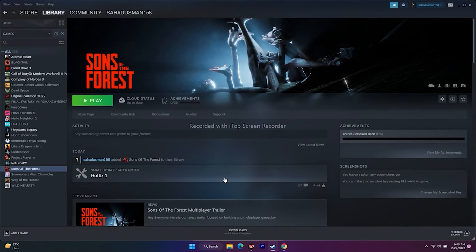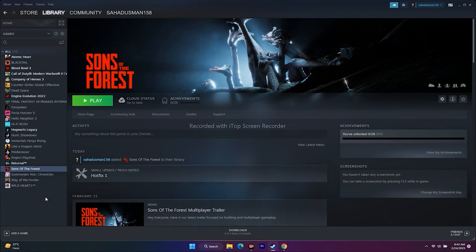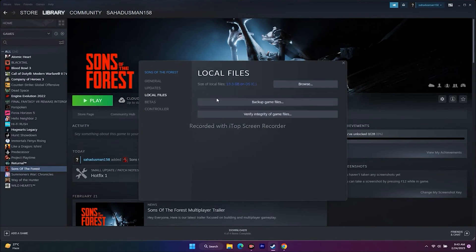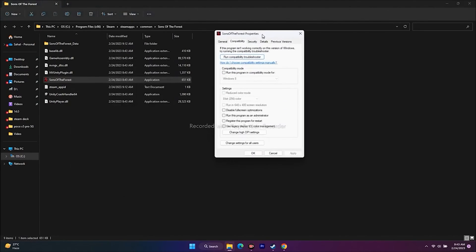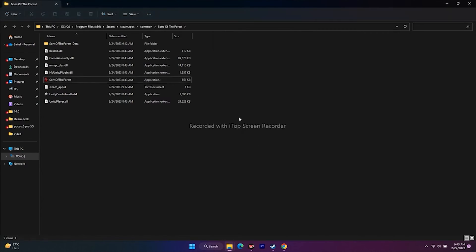The next fix is to run the game as administrator. Right-click the game, go to Properties, go to Local Files, click Browse. Then right-click the game executable, go to Show More Options, Properties, then Compatibility. Check the box for 'Run this program as an administrator,' click Apply, then OK, and try launching the game.